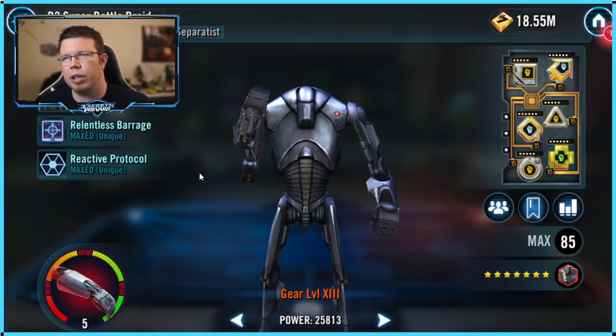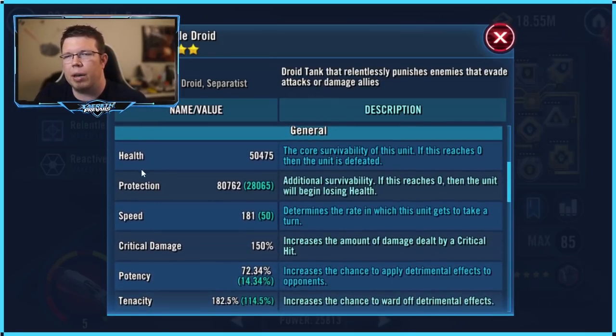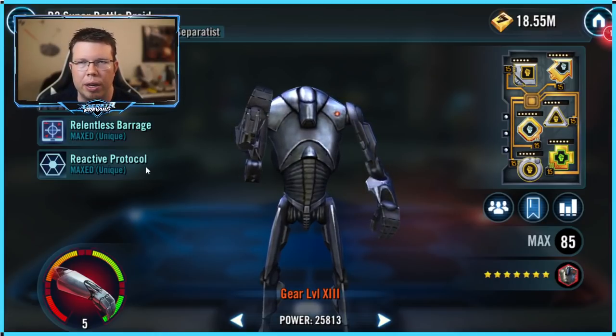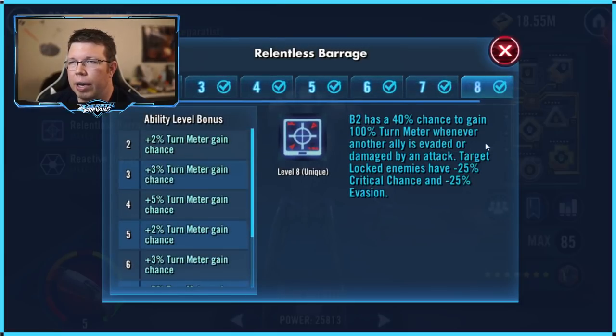B2 is another one who wants tenacity. He's slow anyway — some people put speed on him, but there's almost no point. You don't want him debuffed because he gets so much bonus turn meter. He's got 182% tenacity, and on top of that B1 gives him another 50%. Whenever another ally is evaded or damaged, he has a 40% chance to gain 100% turn meter. Turn meter is different from a bonus turn — if you're dazed or shocked, you can't gain bonus turn meter.